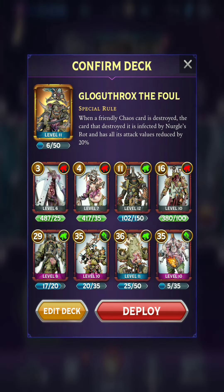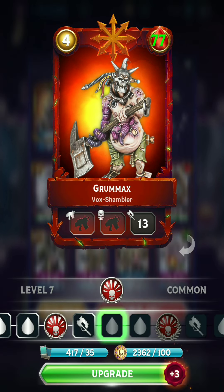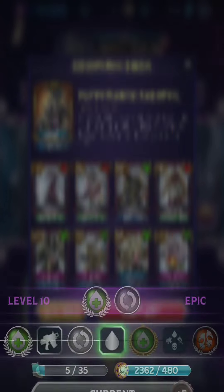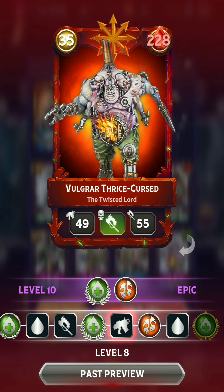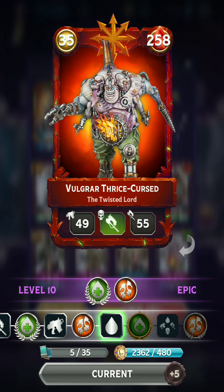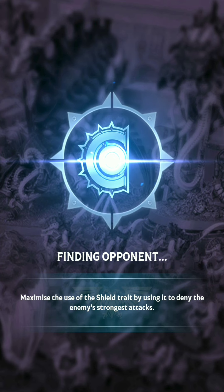But just for fun we're going to be playing a match as the Death Guard. I'm also including two other guys that are not exactly Death Guard although they resemble them. We've got the Shambler here with Taunt — this is a solid card, four points for a Taunt minion, very useful. And then Vulgar Thrice Cursed — this guy is actually pretty decent. Pretty tanky, solid attack types, Regeneration, and he has unlocked Death Blow at level 9. I'll go ahead and deploy into ranked mode and see how the Death Guard do in this thematic deck.